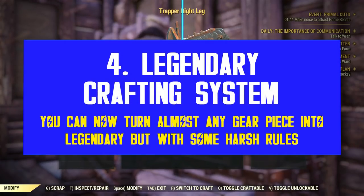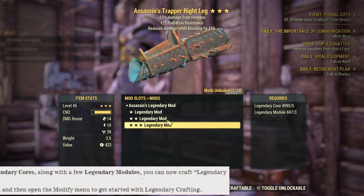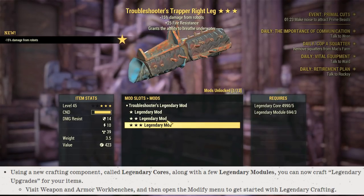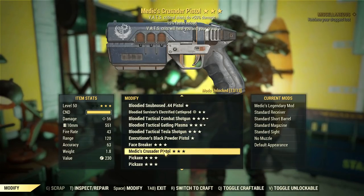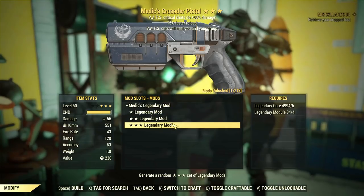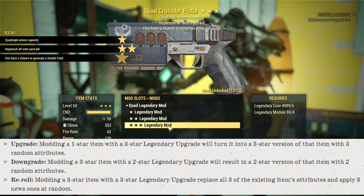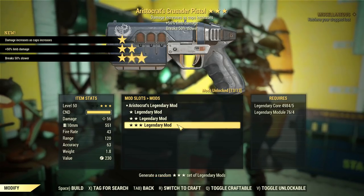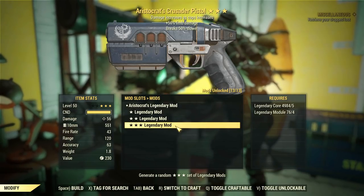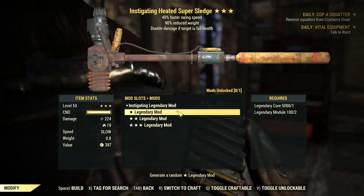Now let's talk about the legendary crafting system. If you wish to know basically everything about it, check my in-depth overview, because this system is quite complex and takes way more than just a few patch notes to describe. In short, Bethesda turned legendary effects into a new mod category, meaning you can use gear workbenches to turn almost any item into legendary. You can upgrade your gear in terms of stars or tiers — a 1-star weapon can become 2 or 3 stars. But keep in mind, it's not possible to keep or save any existing effects, and every time you craft, you fully reset all existing effects, so don't gamble with your great gear.